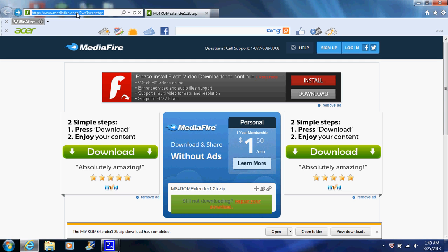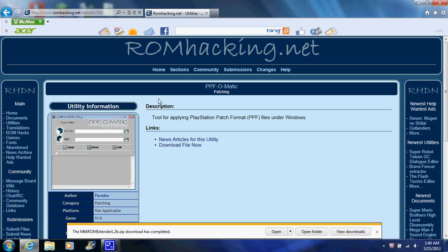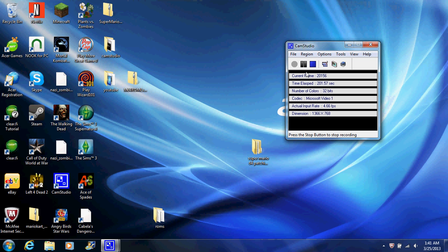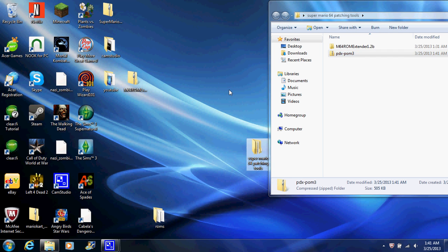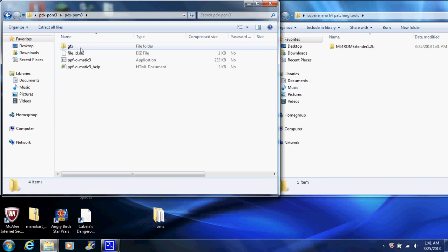This is the PPF-O-Matic tool. Just click on the thumbnail button — don't worry about the other options. I'm going to save it to the patching tools folder. You're also going to need one more tool to decompress these files. Here's the folder that contains the PPF-O-Matic file — click it, then double-click to extract it. We're going to extract it to the same folder where I left my other stuff: patching tools. Click OK, then click Extract.